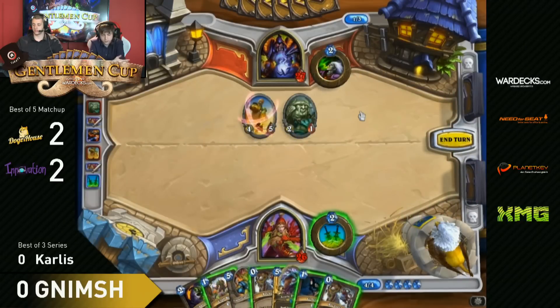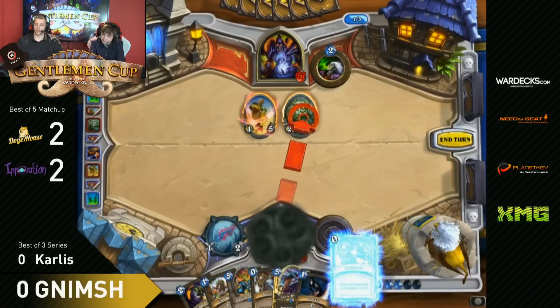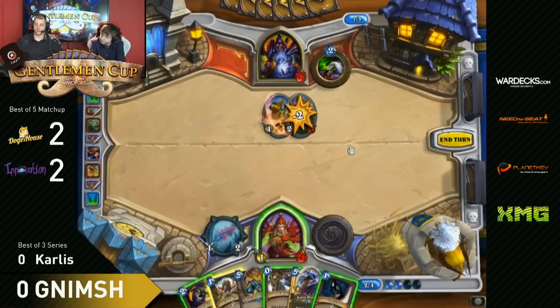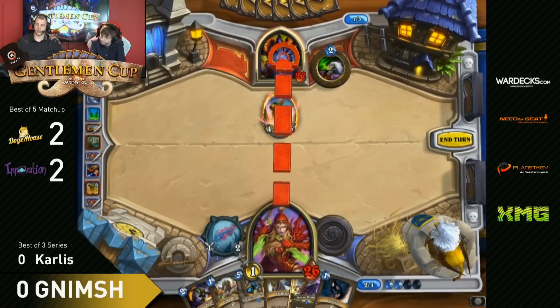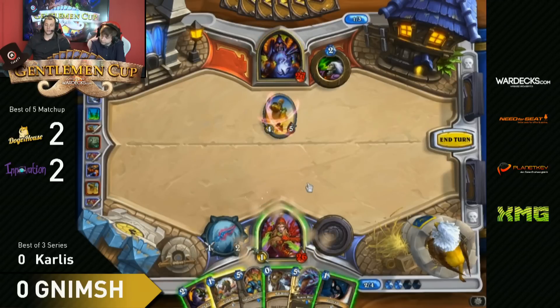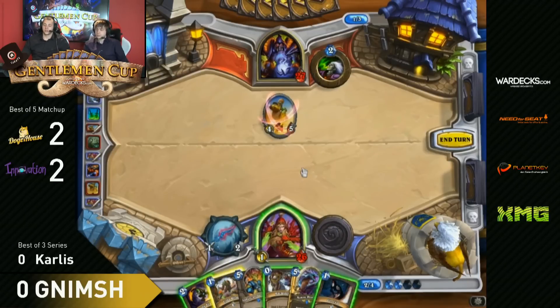No real reason to use Coin Lifetap here. Double Backstab. Turn five can get interesting with all those Backstabs - he's going to draw a lot of cards. He's just using one now. What he wants to have is a Turn 5 Preparation, so he can go Auctioneer, Preparation, Conceal. If he's not getting it he's going to wait with his Auctioneer until Turn 6. We might see a Turn 5 Azure Drake.